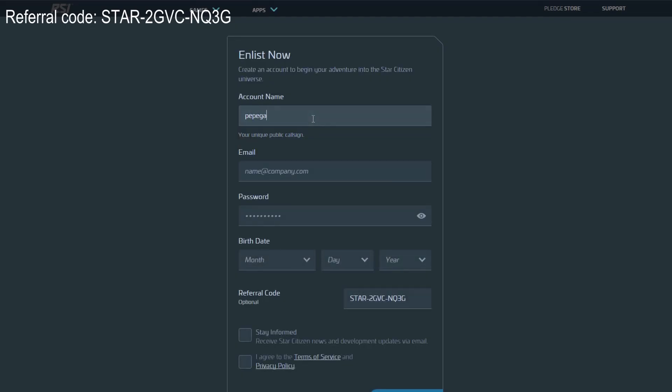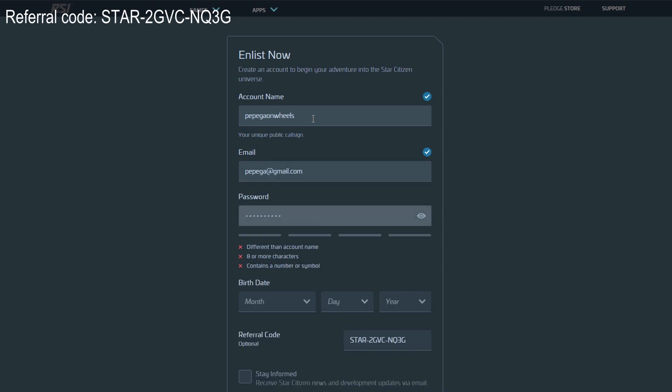The only requirement is creating an account, which you can do by clicking the first link in the description. This is a referral code which will give you 5,000 in-game credits in case you decide to purchase the game.